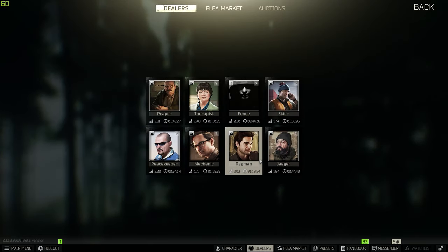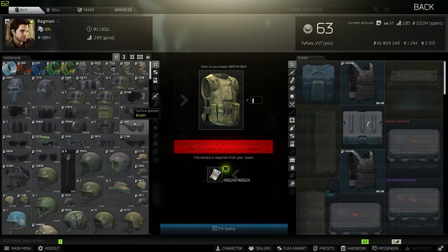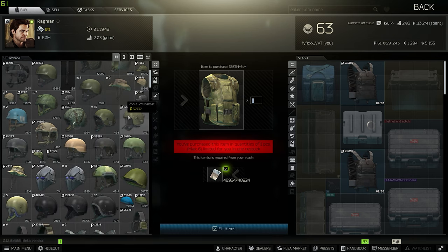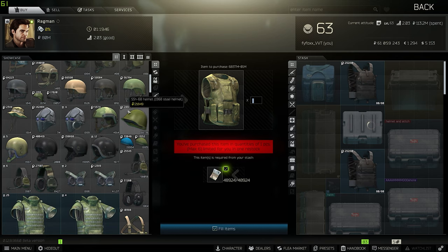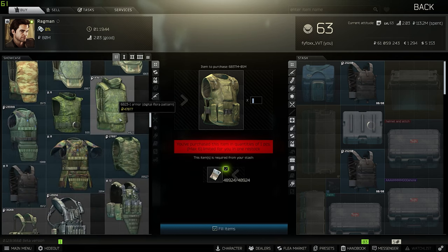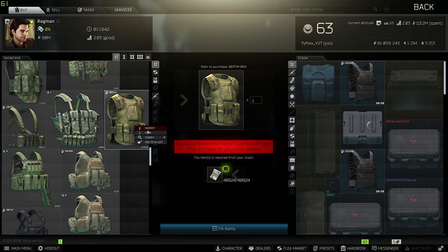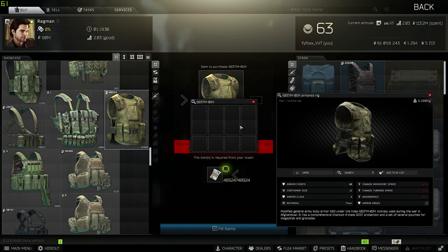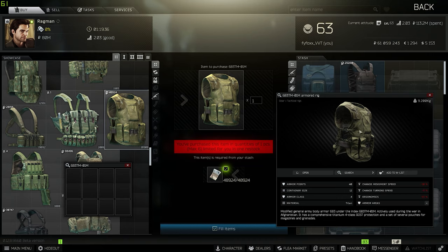Since we're not going to be running into many people, we just need to think about what can protect us on the baseline — what can protect us cheaply against scavs and crappy ammo. You usually want to go for the 6B3 TM vest. You've probably heard people talk about this vest a million times — how good it is for the price. It is a very good vest.